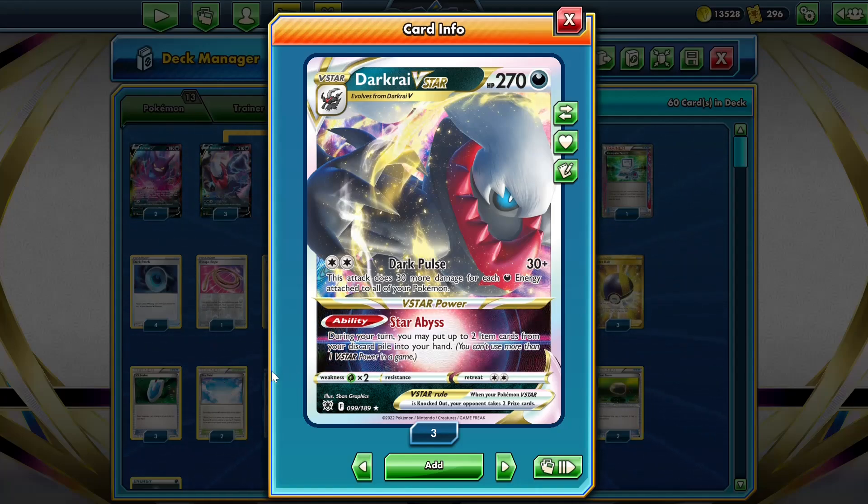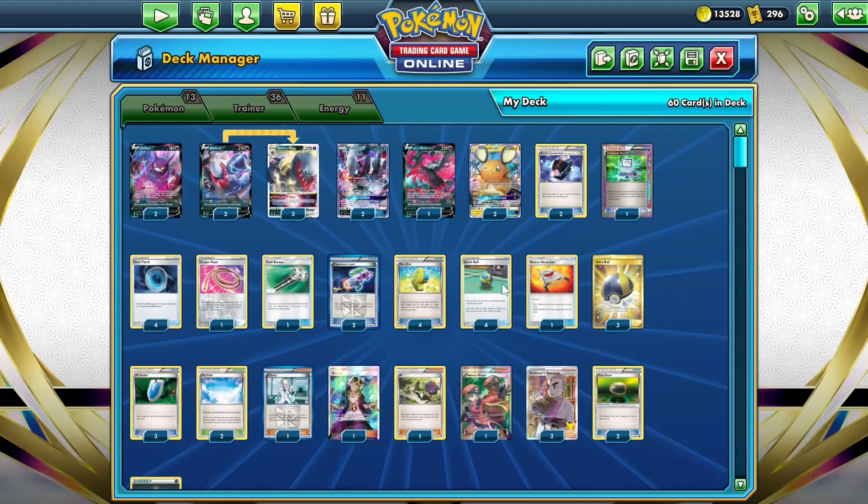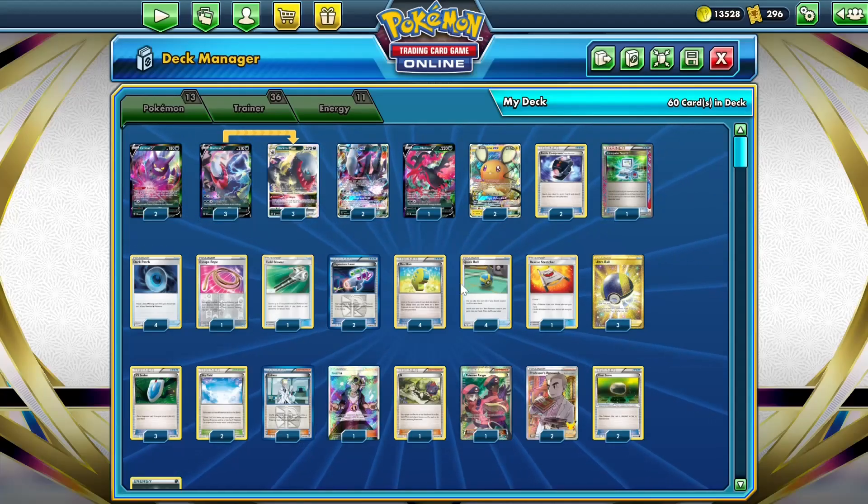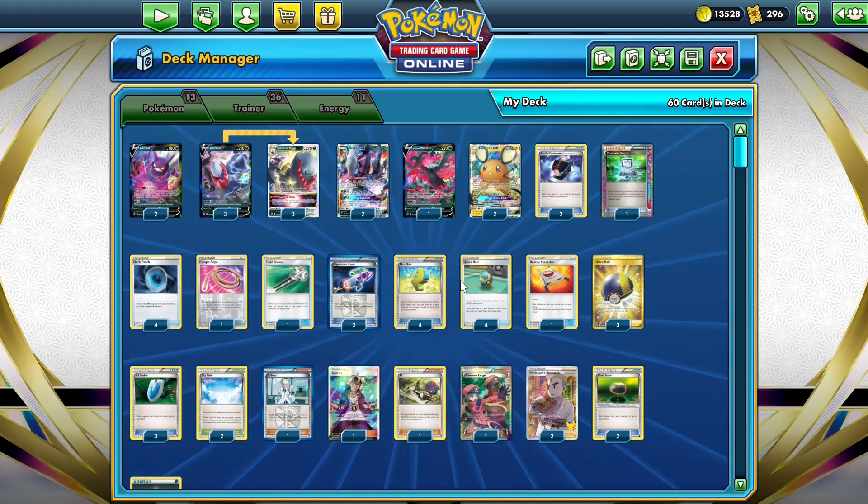So we can reuse two Dark Patches potentially to get two more dark energies into play. I also play two copies of Vital Compressor, which lets us discard any free cards from our deck, just to get our Darkrai GXs and dark energies in the discard pile — so we can use Darkrai GX's ability and also accelerate energies with Dark Patch. I'll keep the introduction short and sweet; let's get on to some gameplay.